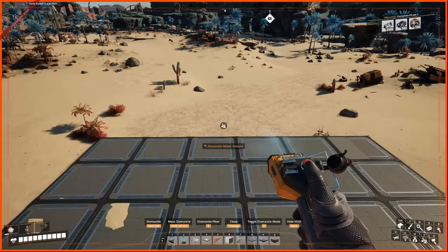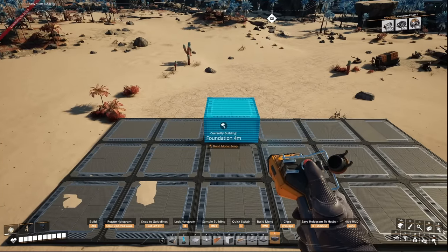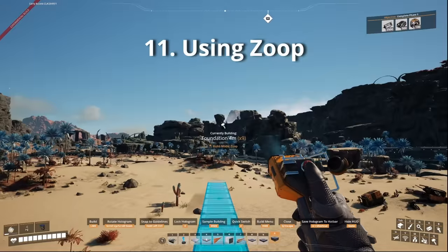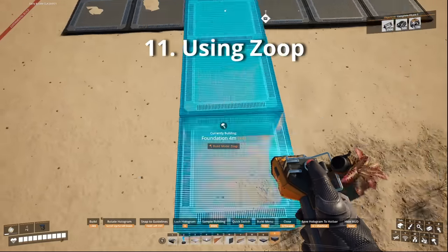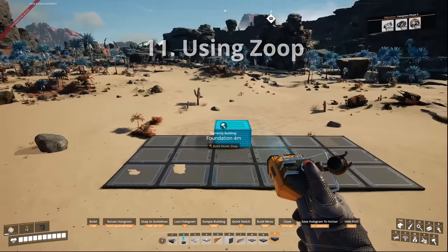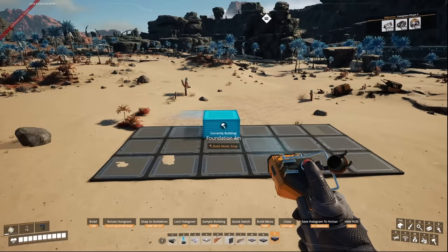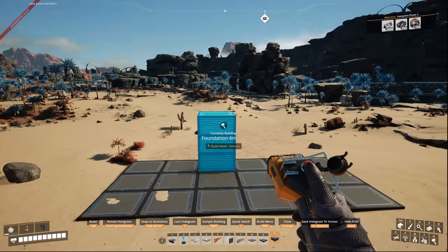Zoop came in Update 5 — it's a placement option that lets you place up to 10 items such as foundations or walls at once by clicking and dragging. Press R with those items to engage Zoop mode. We just need sign zooping added next, in my opinion.